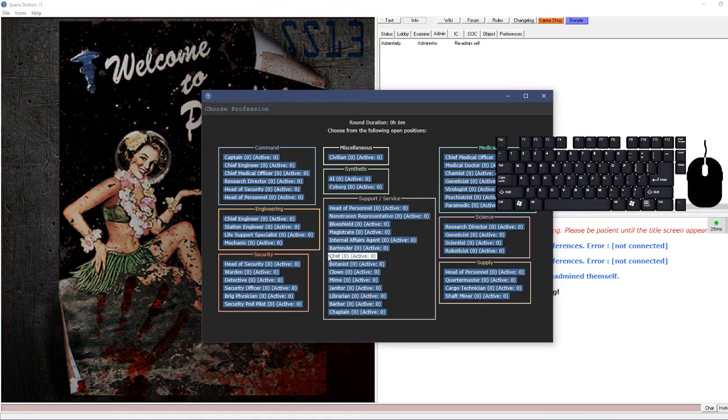Pick something up and press R - you'll see it gets highlighted, meaning you are ready to throw whatever is in your active hand. Click somewhere in the world and it will throw automatically, then deactivate throw mode. You have to press R again to throw the next time.